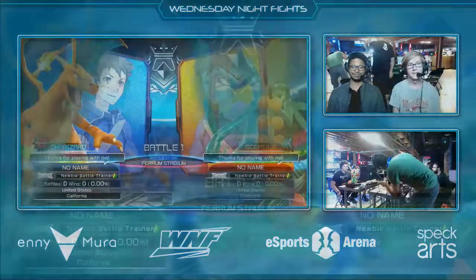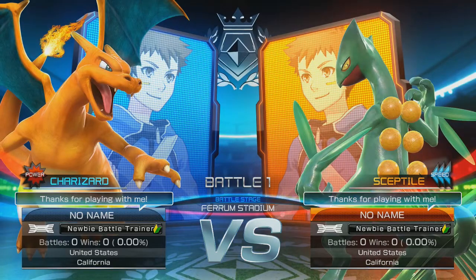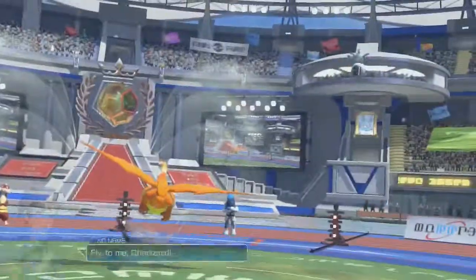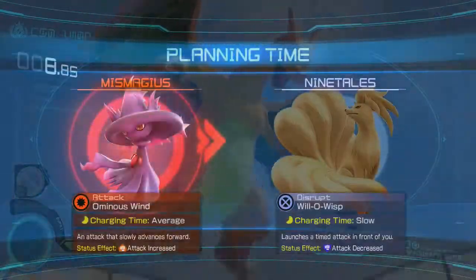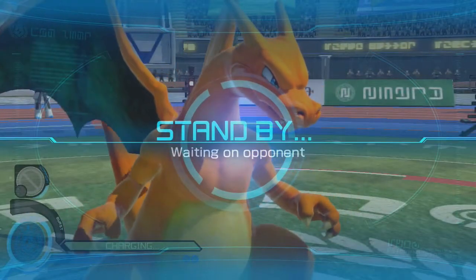Speaking of Synergy, we're going to get right into the first match and hopefully build some Synergy. Because Mega Charizard — that's Synergy mode. That ridiculous Synergy burst that he uses can be used in the air. It's just really, really good. Sceptile too — those grab damages for any burst character are ridiculous.